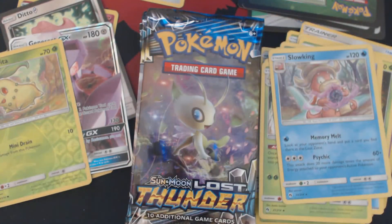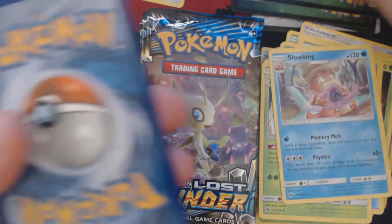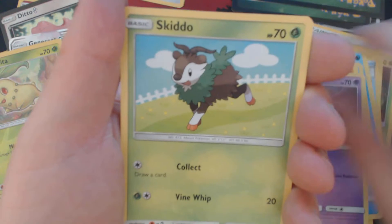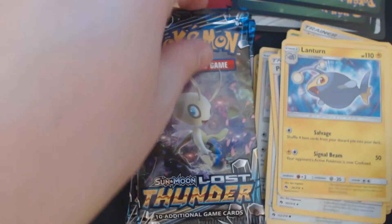Pack number four. We got Bubplio, Litlio, Yamask, Skiddo, Chansey, Fighting Energy, Professor Elm's Lecture, Trumbeak, Pupitar, Reverse Holo Steelix, and Lantern.